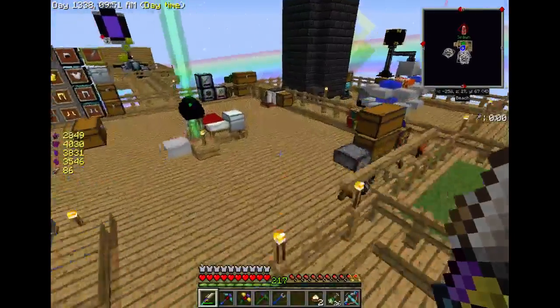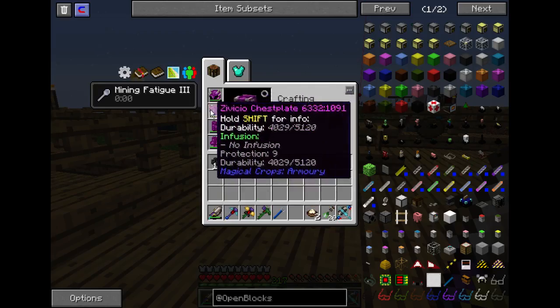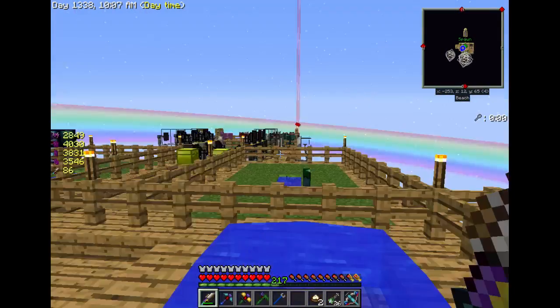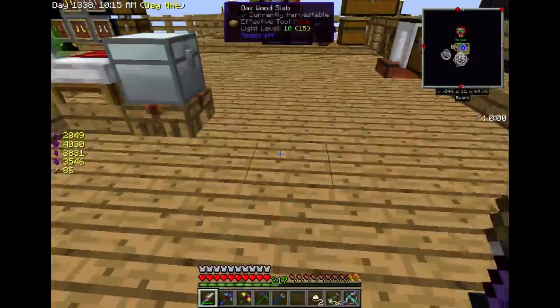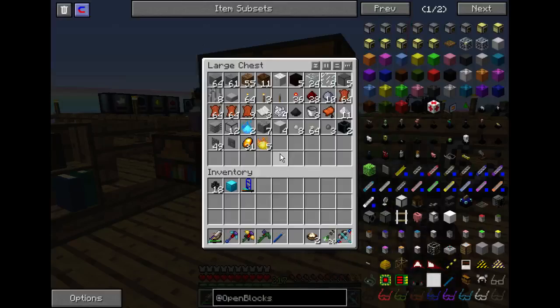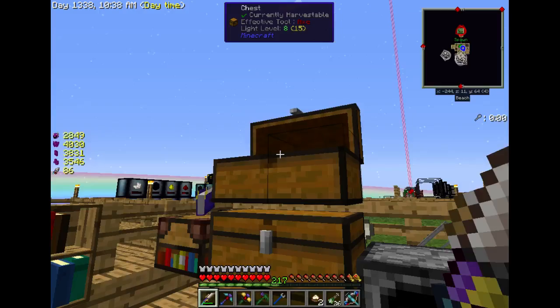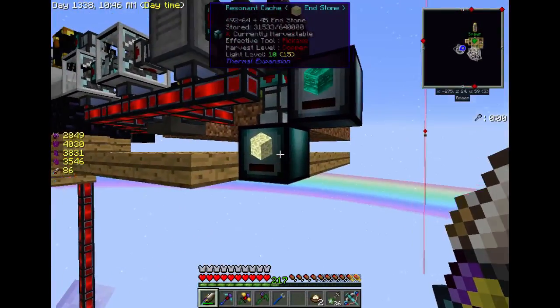I want to work on the Draconic Evolution waverent armor. It's supposed to be an upgrade to this stuff — the Zavisio — and it's supposed to be better, though I don't know in what regard or if it lets you fly. Since I killed the ender dragon and got all that draconium dust, I think I've got plenty to make all the ingots for that armor, or at least a couple of pieces of it.